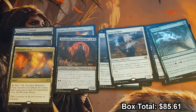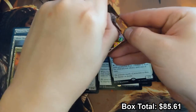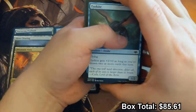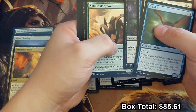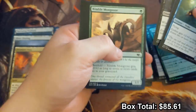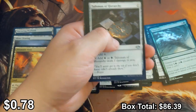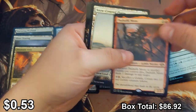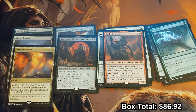Brief interruption — my girlfriend wanted to see what was going on. Told her I was making a video of me opening Magic packs for nobody to watch except myself for posterity. She was worried about my camera setup, and honestly so am I — just waiting for the camera to fall. Another talisman, always good. Pashalik Mons Goblins — gobos are good, don't let anybody tell you otherwise.